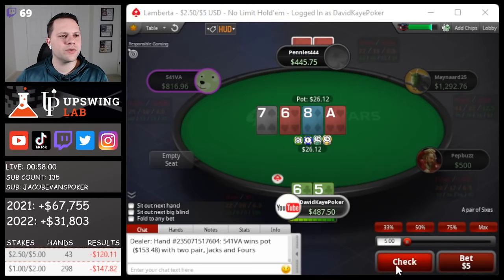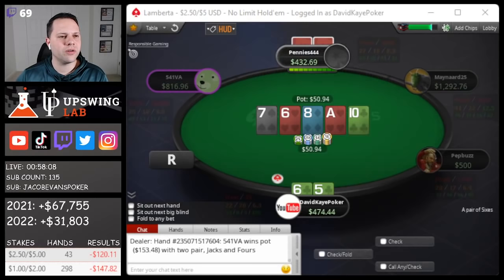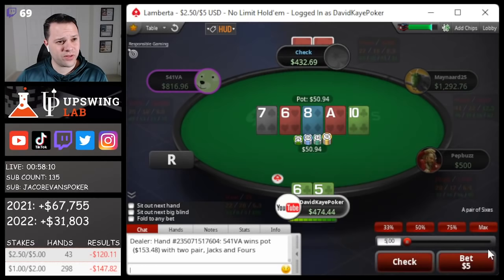An ace comes out and we're going to take a bet here. He calls, and then a 10 on the river. Do I use this hand as a bluff? I think we're going to.